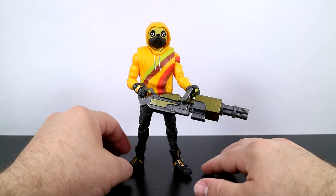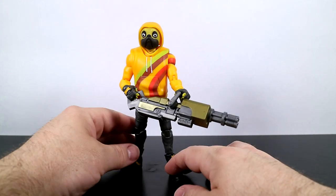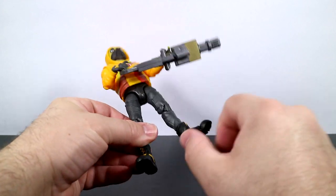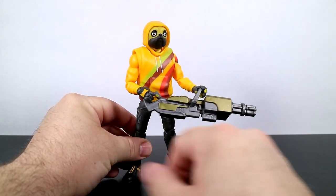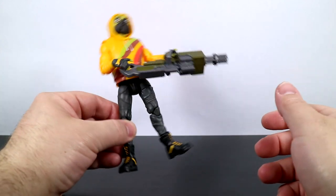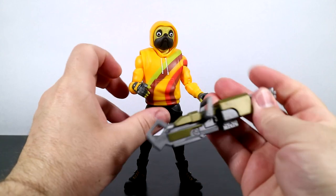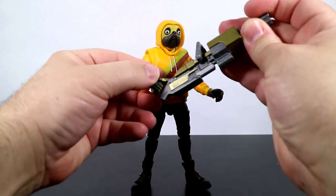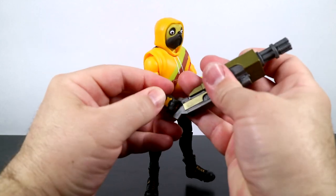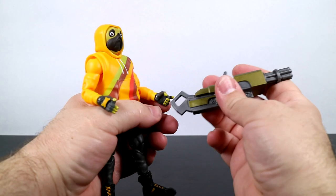I thought it would be fun to have him hold the minigun since we haven't seen the minigun with one of these 6-inch figures before. With these finger joints, it was really difficult to get to this point. In fact, he's not actually holding it back here — the fingers are just kind of in the hole just to simulate it. He's mostly holding it with his left hand, and this thing can fall out pretty easily. These fingers are just not meant to go inside this hole. You'd have to squeeze it together to maybe get the finger in. So that's a bit of a disappointment — this will probably go better with another figure.